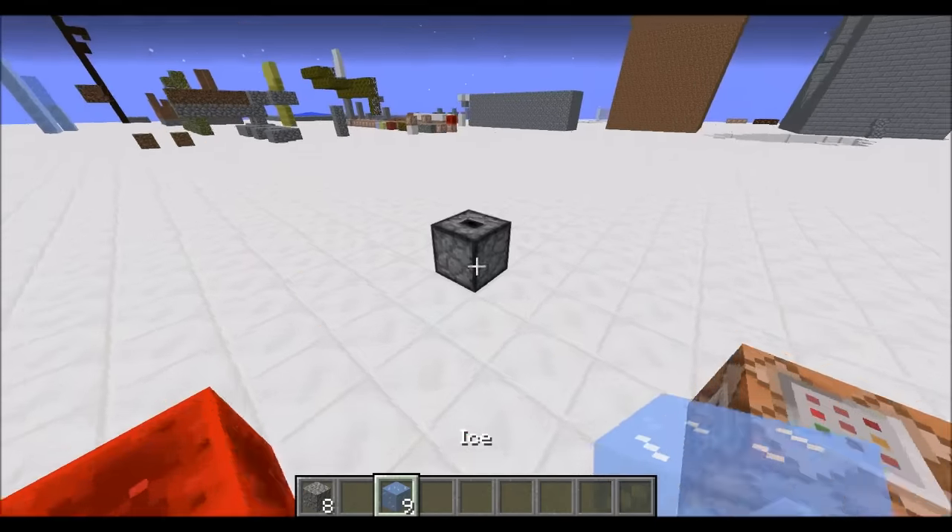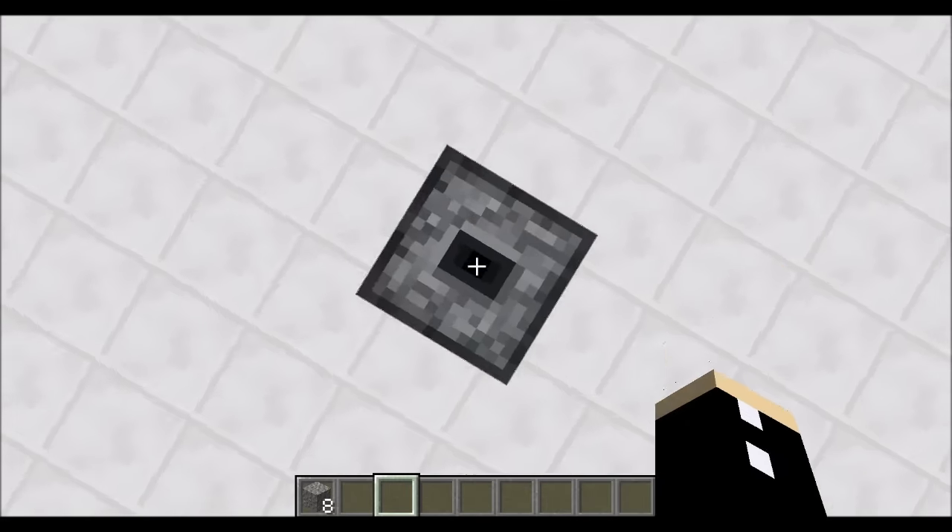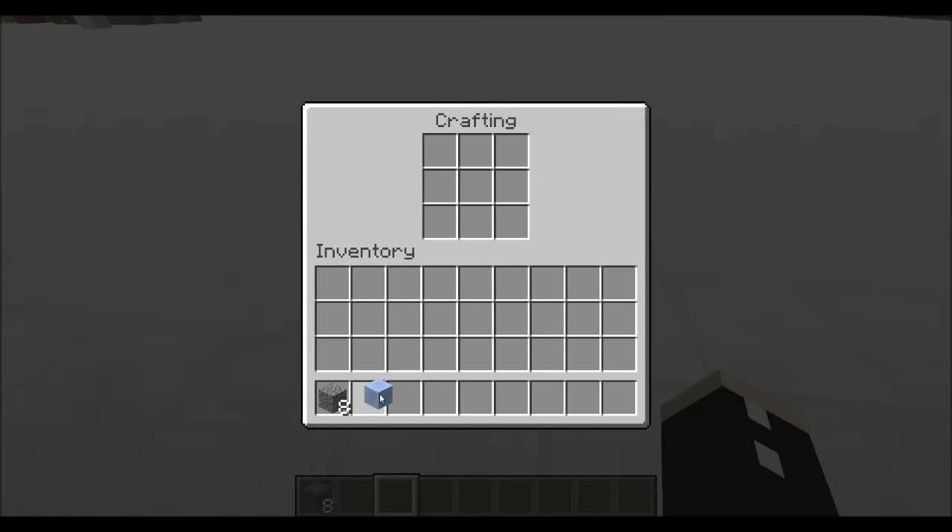We get some gravel out of that. And this is also some custom crafting. So let's just chuck on that and step on it — gives us compressed ice.